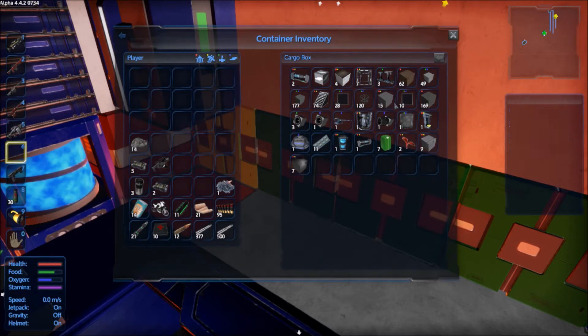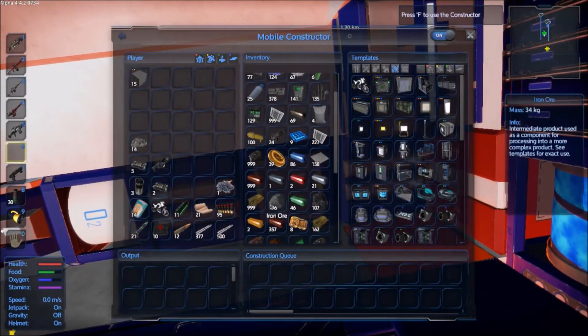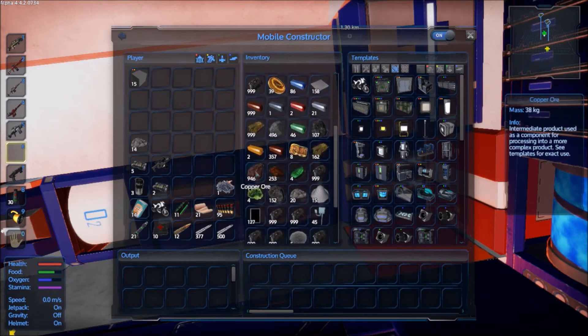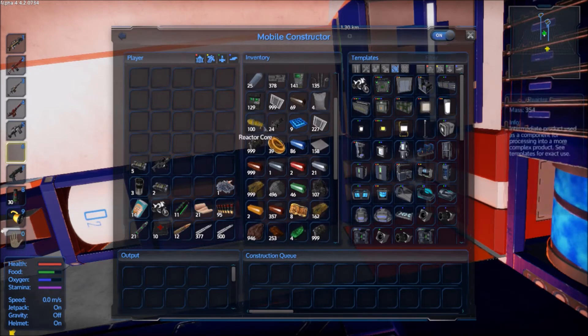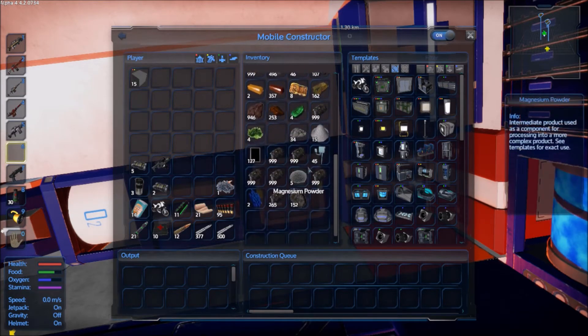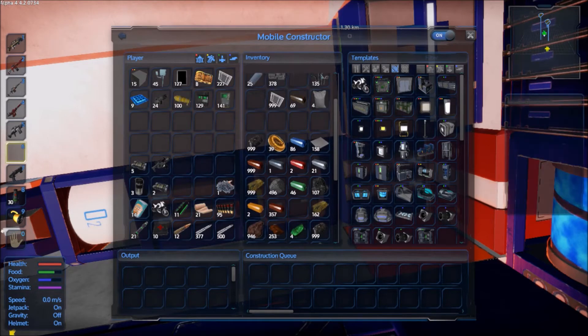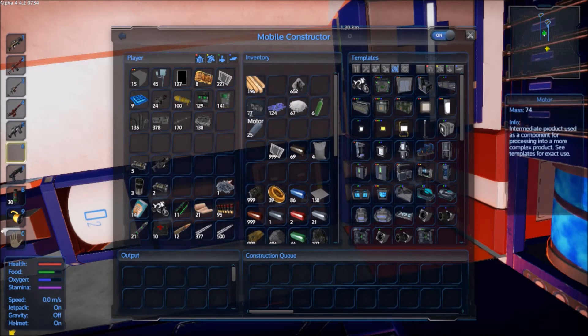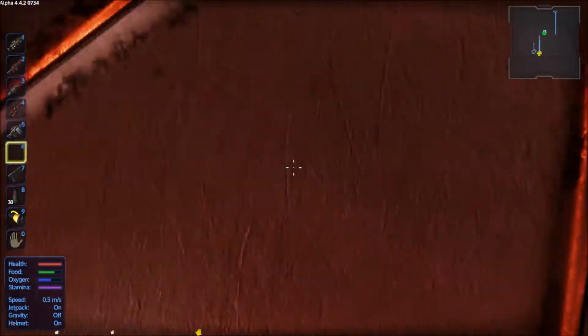Give me regular steel blocks and then some of the basics — copper, cobalt, neodymium. Just give me the pre-crafted stuff and I'll see what I can do with that, because I should be able to use these to make the grav generator.